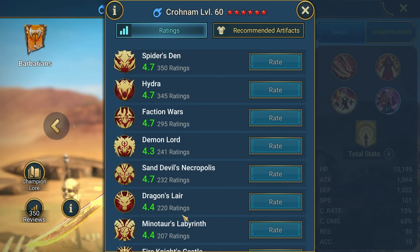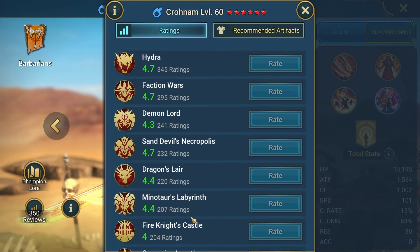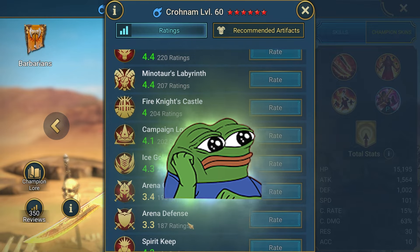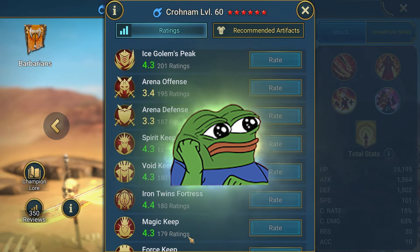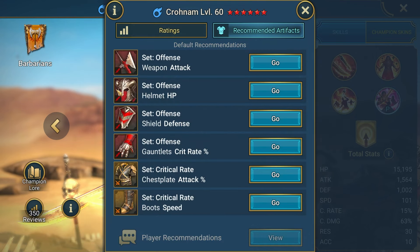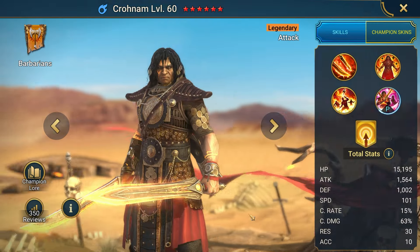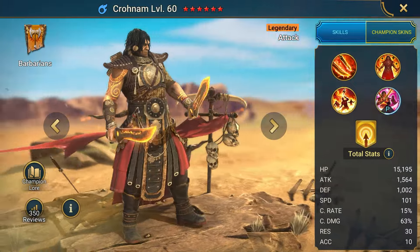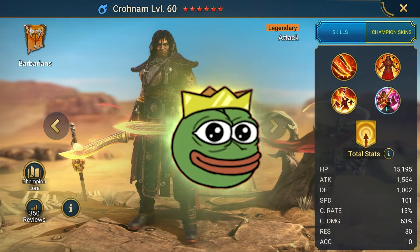Weaknesses: While Cronum excels at applying HP Burn debuffs and dealing damage over time, he may struggle against enemies resistant to debuffs or those with high resistance stats. Additionally, his reliance on active skill usages for his passive activation may limit his effectiveness in battles with few active skill opportunities. Gear Recommendations: For PvE content, prioritize equipping Cronum with artifacts that enhance his accuracy, speed, HP, and defense. Sets like Reflex, Relentless, Perception, and Speed are ideal for maximizing his effectiveness. Cronum's journey in Raid Shadow Legends is one of determination and power — with his unique abilities and strategic versatility, he can become a formidable force in your quest for victory.